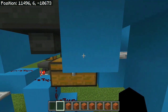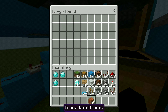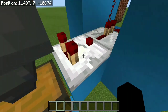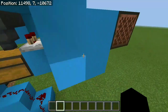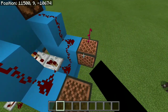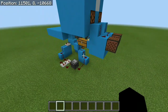Over here we have the actual scoring system. These 3 hoppers are just for when you miss — they go into a chest and that's where all the basketballs go whether you miss or score. The only way to activate the scoring system is to score in this specific hoop. This hopper is attached to a comparator — when you score, the ball goes through the hopper, the comparator detects it and sends a signal to the redstone lamps. We also have a couple of note blocks to emit a sound when you score, besides the lamps turning on.